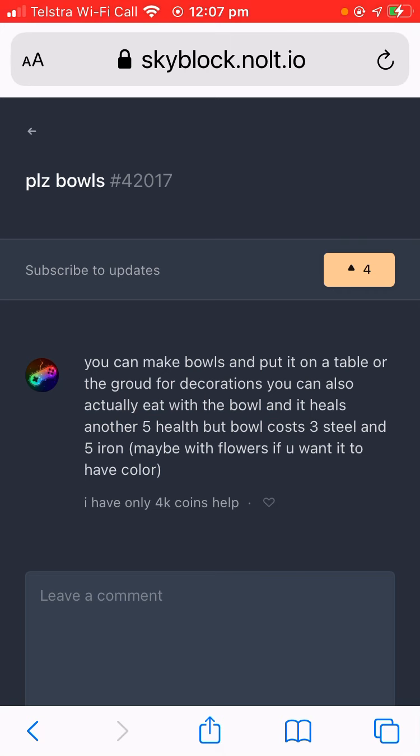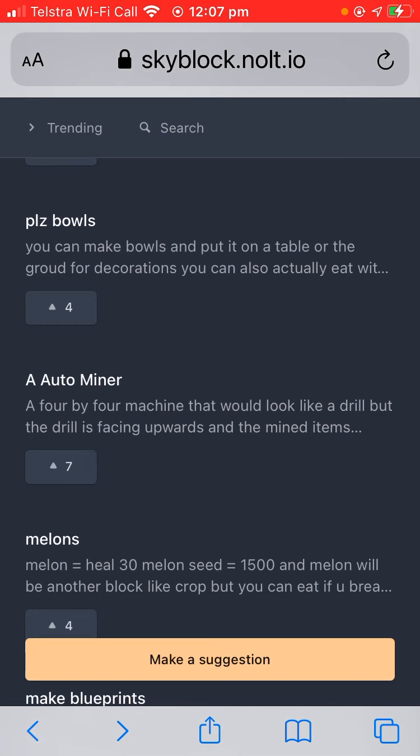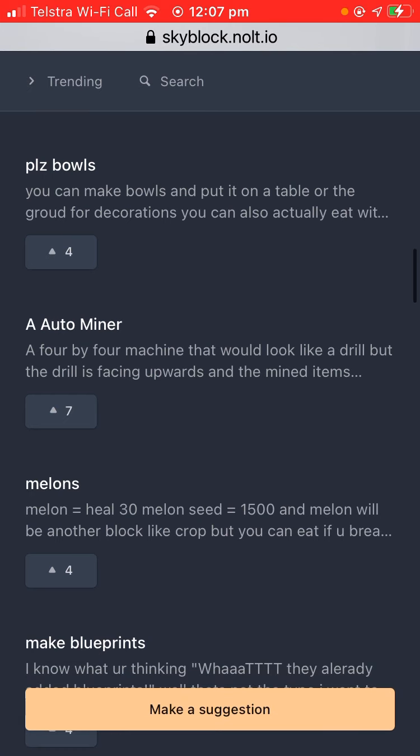You can make bowls and put them on a table for decoration, and you can also eat from bowls — put stuff in bowls and eat it, since you can't eat a bowl by itself. Cost three stone for new flowers with color — that'd be nice. Bowls honestly would be nice for decoration.